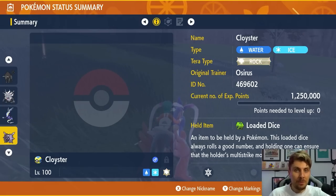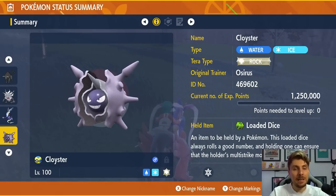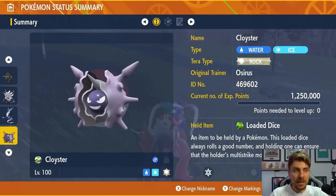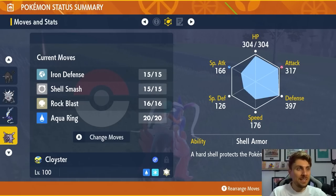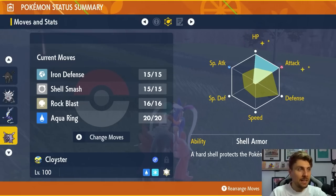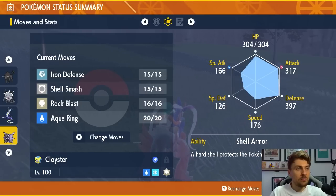Next up is Cloyster — one of my favorites from our pre-builds. We featured it when the event went live and I still think it's a very good Pokemon for this, though it is a little bit slower than Annihilape and Tauros, but very consistent. Loaded Dice is the item of choice, the Tera typing is going to be Rock, and the key ability is Shell Armor, which prevents any critical hits from landing. The EV spread is 252 HP and 252 Attack with an Adamant Nature. The moveset is Iron Defense, Shell Smash, Rock Blast, and Aqua Ring.